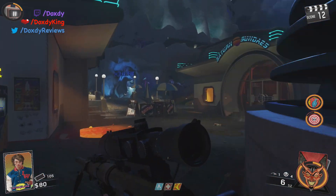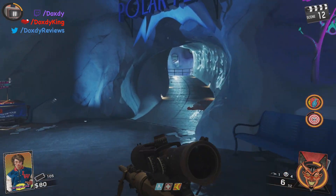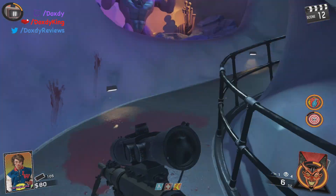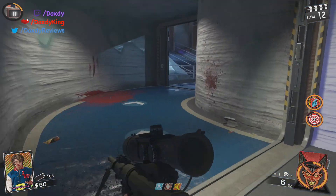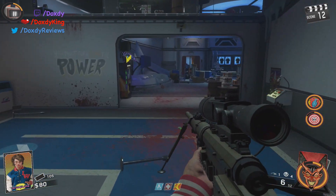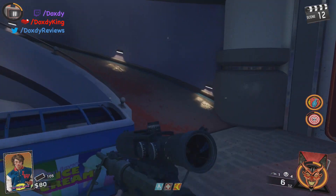One more to go — one switch and one teleporter to go — and then you will be able to open Pack-a-Punch. So we're just gonna go ahead and run through this area. I forget what it was called. I should have been paying attention. And it says 'power,' so it'll bring you along where you're supposed to go.